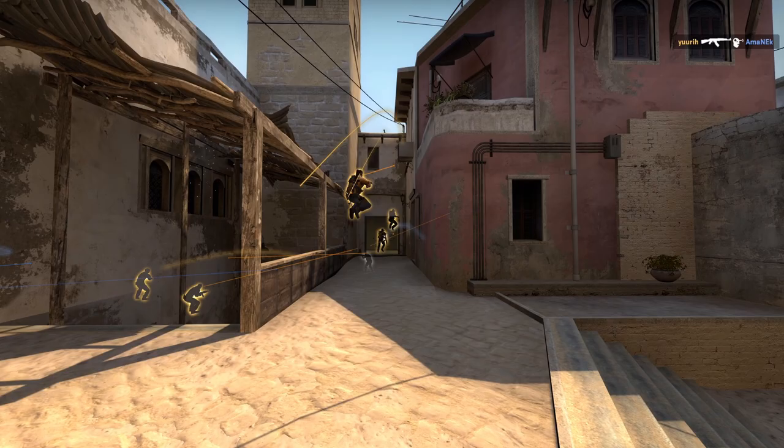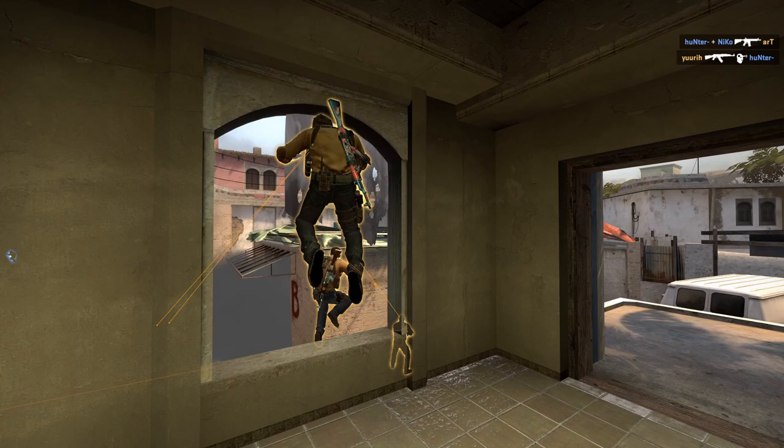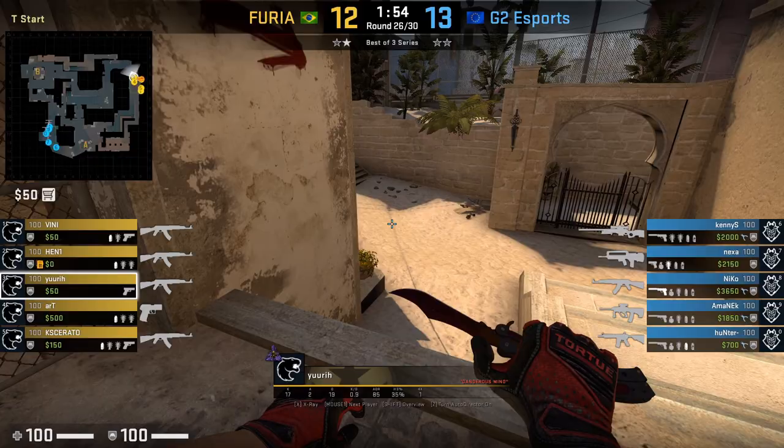The 3 apartment players flash and come out while this is happening. The bomb is planted default. G2 are in a 3v4 after-plant off the save. Let's look at the players' POVs. Yuri has AK, armor, and no money to buy nades. He'll come out mid. As the first player out mid, if Yuri had nades he could throw them, which I'll show in the second example.